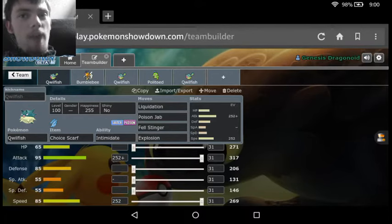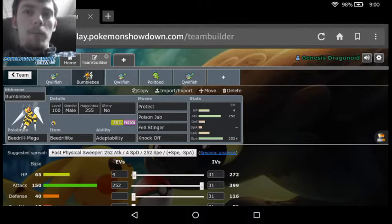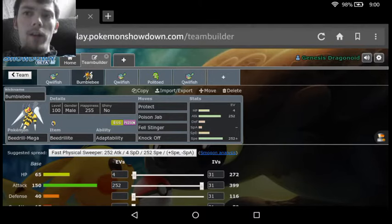And then we have Poison Jab — good poison move, base 80 power, and a good chance to poison the opponent, so it works out very well. And we also have Fell Stinger. We see it a lot on stuff like Mega Beedrill — since it gets the Adaptability ability, it actually can make very good use of Fell Stinger, since the power is usually only at 50. The STAB damage is going to be boosted to 2 instead of 1.5, and Fell Stinger is actually going to be boosting itself up even stronger.